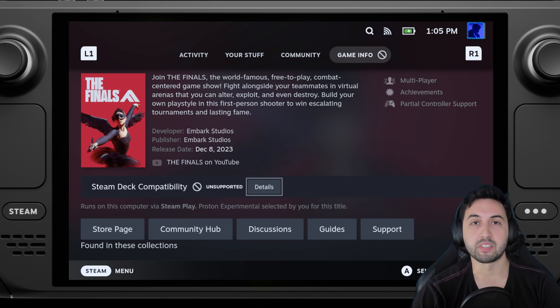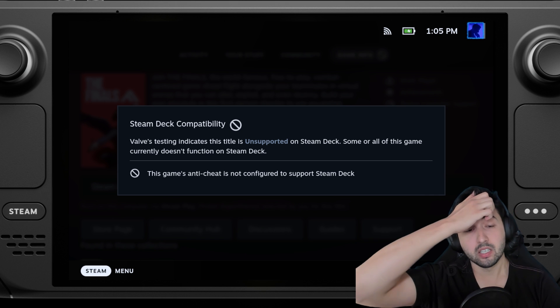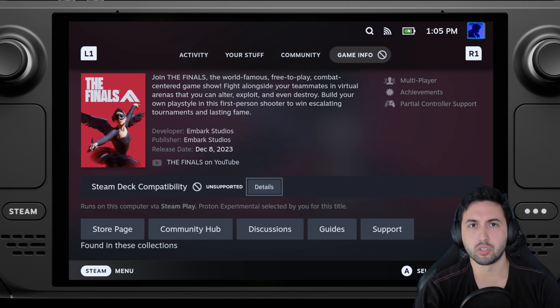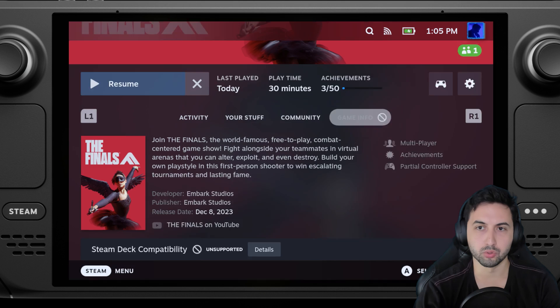Hello everyone, I'm Santiago and today I'm going to be testing The Finals on the Steam Deck. This game is a free-to-play Unreal Engine 5 game, and it says unsupported by Valve due to the anti-cheat. But apparently with the latest Proton Experimental update, we're actually able to play and the game doesn't kick us out due to Easy Anti-Cheat.